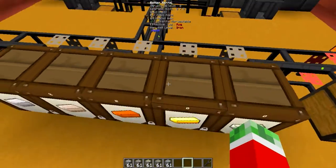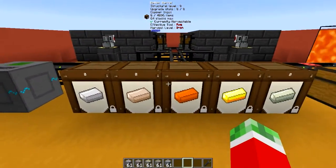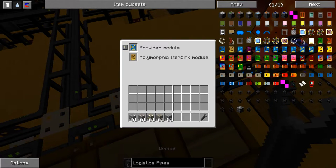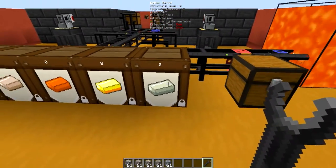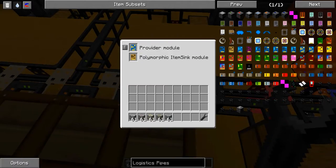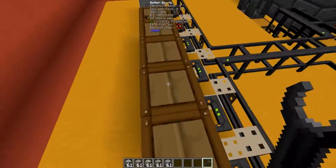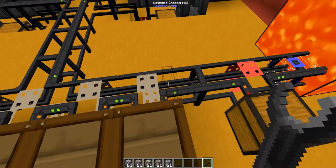Right here I got myself five Jabba barrels to pretty much store the processed materials. Connected to them, I got some Logistics Chassis Mk2 pipes hooked up with both a provider module and a polymorphic item sync module. The polymorphic item sync pretty much means that it only accepts items that are currently in it, so in this case it's specified to only allow lead. The provider module is for if you ever want to request items from this barrel using a Logistics Requester pipe.